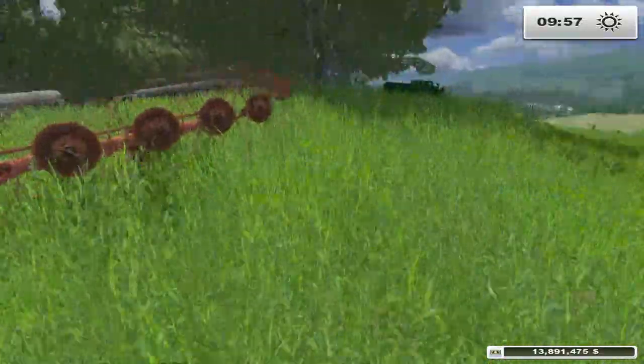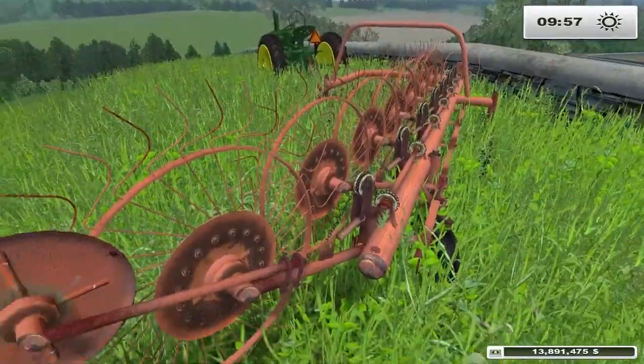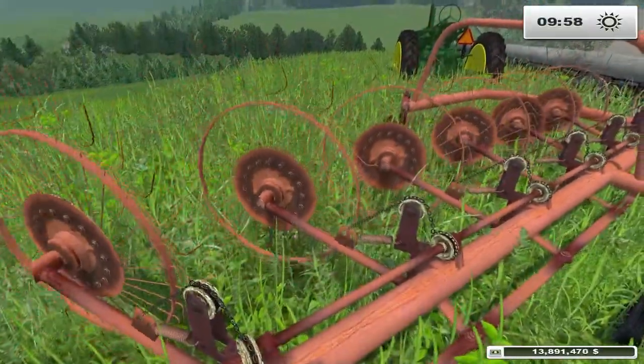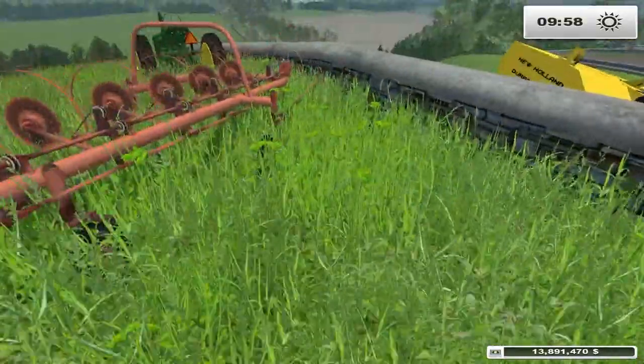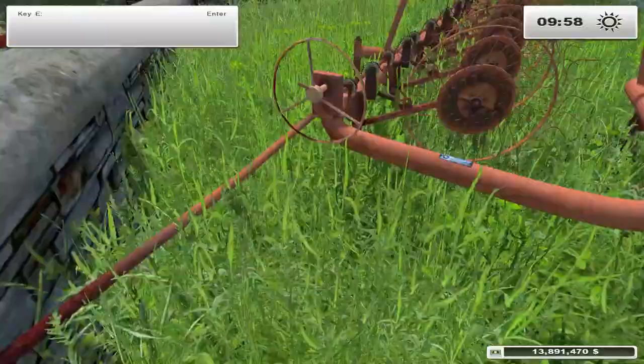Assuming it's probably in rake mode yet — I'm not sure if that saves. Tether mode is N. Basically it's going to straighten it out so it can throw the hay around a little more rather than actually raking it. That might be fun to hook up.